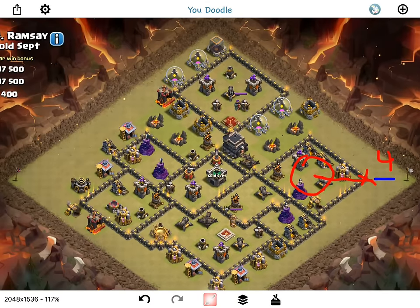I forgot to lure first, obviously. I'm gonna lure the CC troops, so I'll drop two hogs right here. This archer tower shouldn't even be able to target them, so it should just be the splash damage. I might drop three hogs just to make sure I get the job done — there might even be some single bombs by the wizard towers. Once the CC is emptied out, I'll probably do a double poison and just take it out. But if it's a golem or a hound, I'll let my queen take it out.